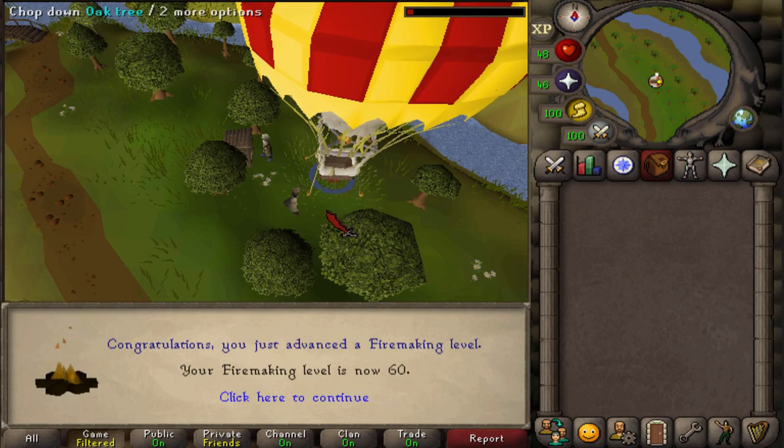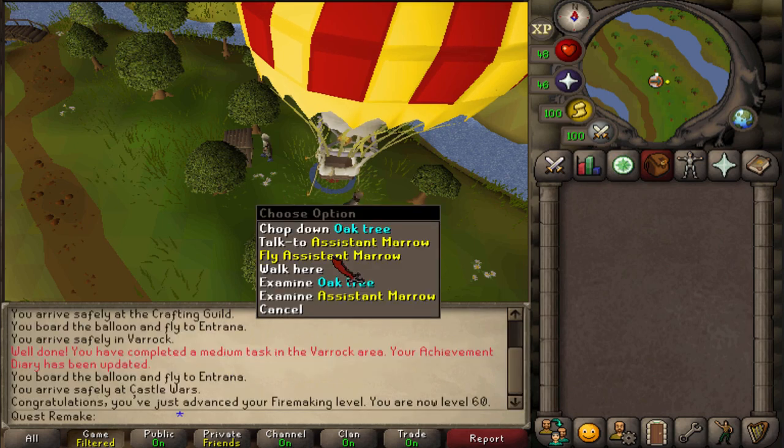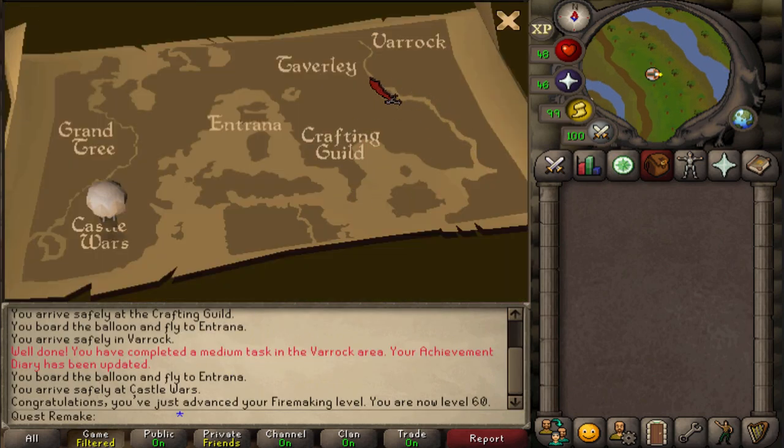Now, how to complete your Falador medium diary task. First, you'll have to go to any other hot air balloon location, and from there you will need to spend one additional Yew log to travel back to Castle Wars. And that will complete your medium diary task.